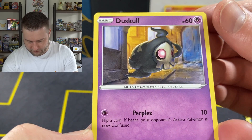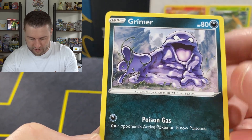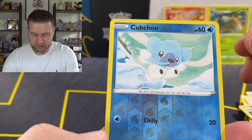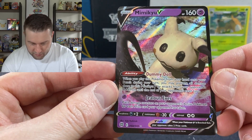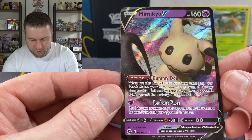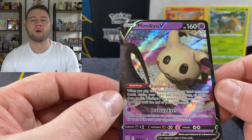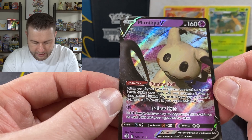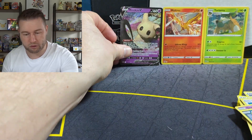Duskull — looking out in the dark, where's my home? Grimer — he's coming for your children. Shinx. Bidoof. I literally hate Cubchew — it's gross. And a Mimikyu V with the Dummy Doll ability — when you play this Pokemon from your hand onto your bench during the turn, you may prevent all damage done to this Mimikyu V by attacks from your opponent's Pokemon until the end of your opponent's next turn. Put three damage counters on your opponent's active Pokemon for each prize card your opponent has taken. Could be a little bit of a staller — quite like that.